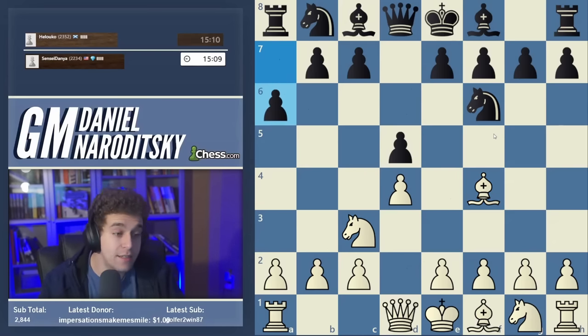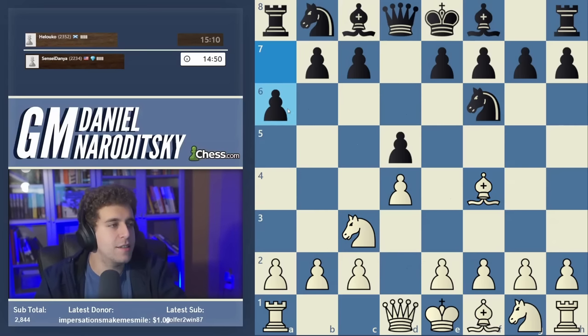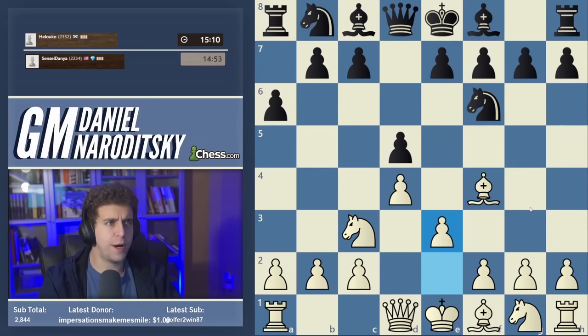A6 is a first-tier line. Black has maybe three or four legitimate ways to meet bishop f4: there's c5, bishop f5 (the symmetrical line), the conservative line with e6, g6, and a6. A6 is a totally sensible move — it prevents knight b5, which is one of the main ideas of the Jibaba London. We respond with the pedestrian e3, and here black can develop the bishop to f5 or play c5.